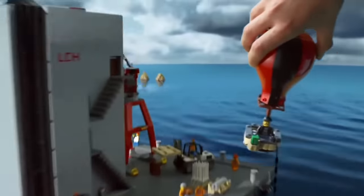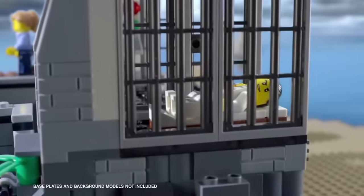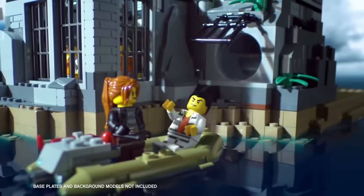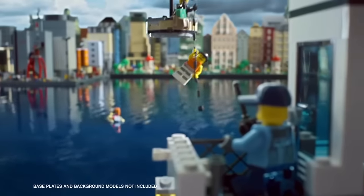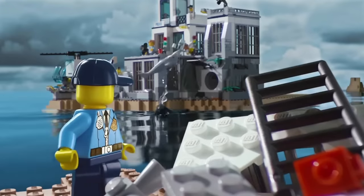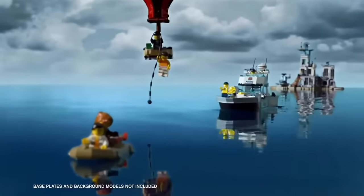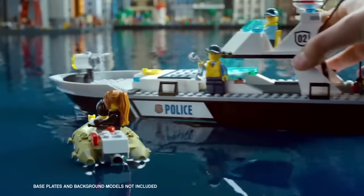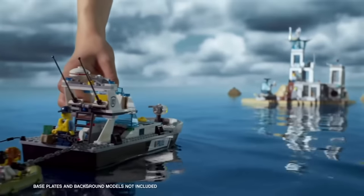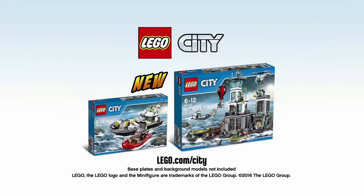In LEGO City, the Master Crooks get sent to Prison Island, but they're still up to no good. The Master Crooks are escaping! Quickly send out the new police boat. Build the police boat, launch it into the water, chase down the Master Crooks, cut off their escape, lock them up, and bring them back to Prison Island. The new Prison Island Police Collection from LEGO City.